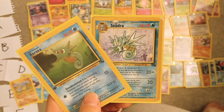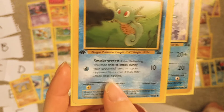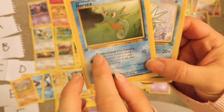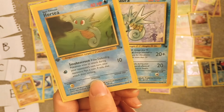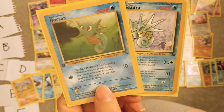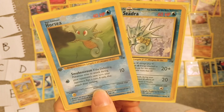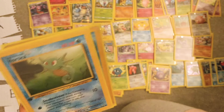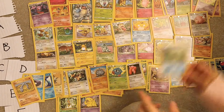Horsea and Seadra — look at that, a first edition Fossil Horsea! Just the Horsea is first edition. Horsea is adorable. Seadra is like meh, but Kingdra is really cool — so I think it's probably a B.